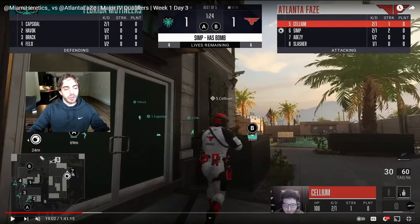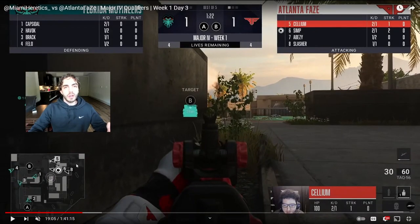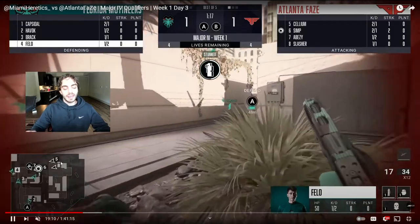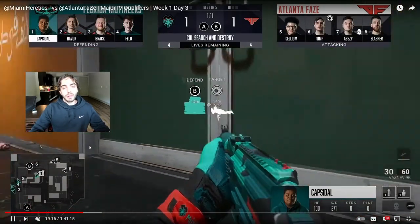And if teams started to adapt and started to really hard play for this left window — what do you do? Maybe just use the right window. That's what they do here. They decided teams were starting to counter them too much and knew they were playing that left window so much, and even their player watching over them was sometimes the left window. So they just say let's go out the right window — maybe they're not going to be expecting that. It's basically the same type of thing, but instead of one window they're using the other. It still catches the defense off guard and they're able to make plays off of it.